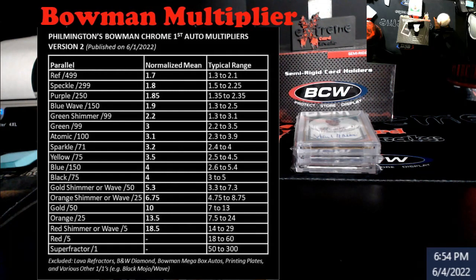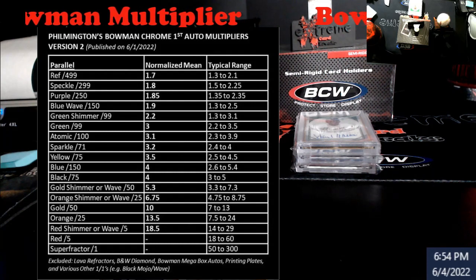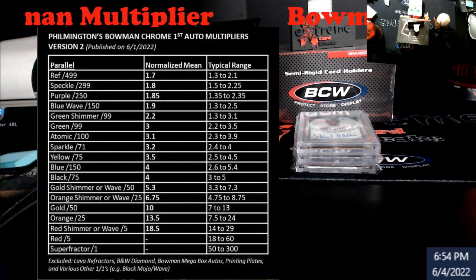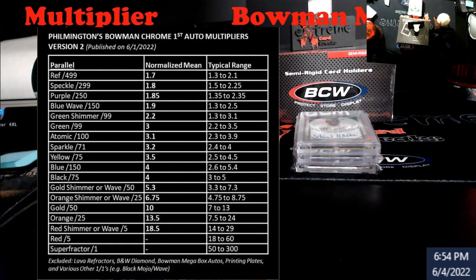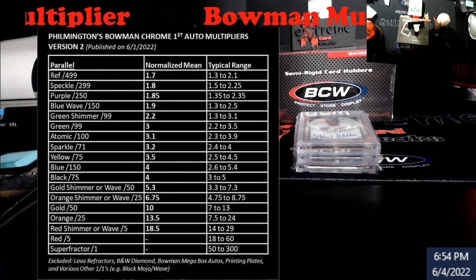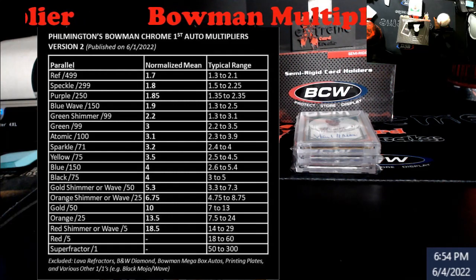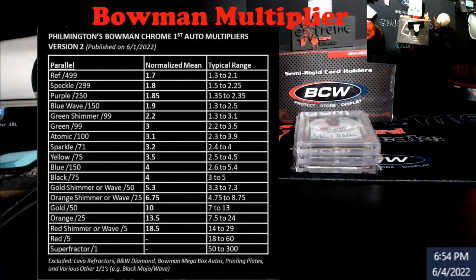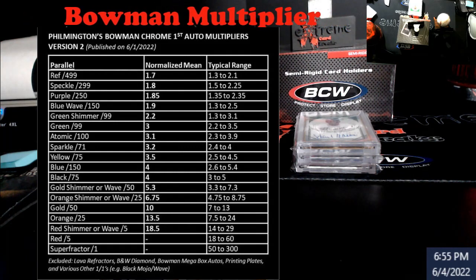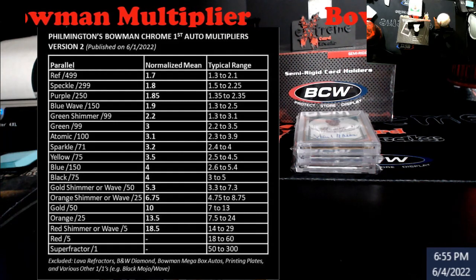A lot of times when you stare at this, the color does matter. Because there's a lot of people that are high on blues versus greens. And if you look at the blue and the black, they're pretty dead even for the normalized mean. But when you look at the typical range, they're really really close. It's just really strange, even though the serial numbers are different. Again, you've got every color of the unicorn out there, plus the waves and shimmers.